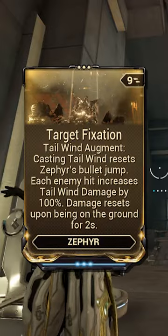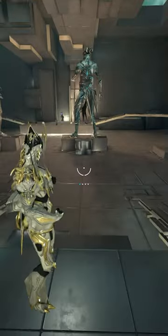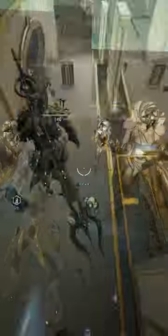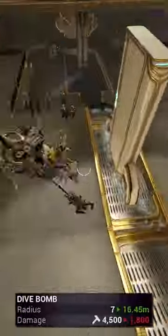Zephyr's augment for her first ability is one of the most OP augments in the entire game. Casting Zephyr's first ability while aiming downwards will have her nose dive into the ground, causing an explosion with a small amount of impact damage and knocking down all affected enemies. Typically, the dive bomb function is normally never touched as it does not serve much of a purpose.